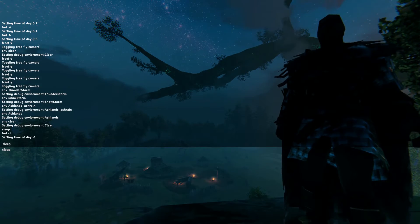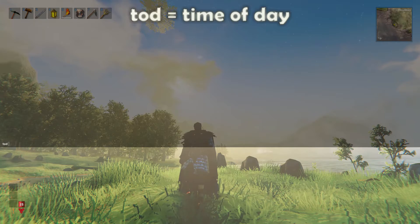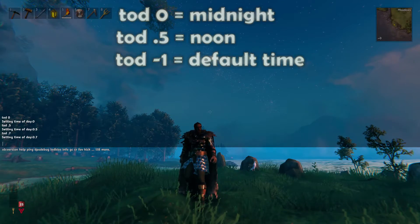If you can't stand nighttime in the game, these commands let you control time. "sleep" skips forward one day. "tod" sets the time of day — both 0 and 1 are midnight, while 0.5 is noon. Use negative 1 to revert to default time.